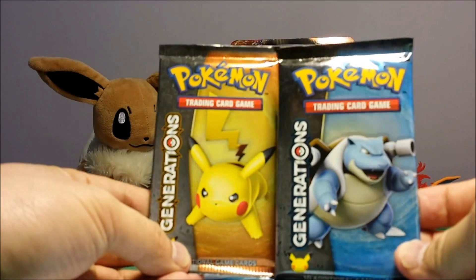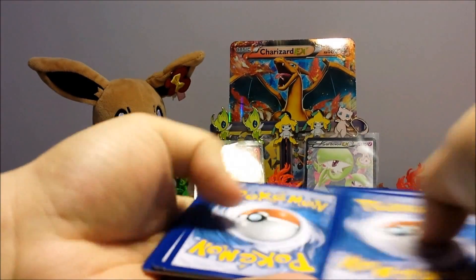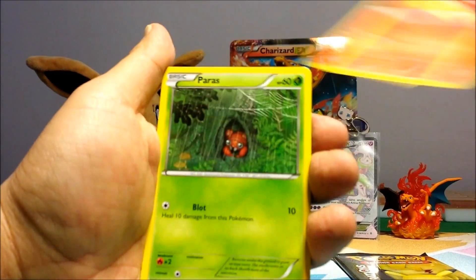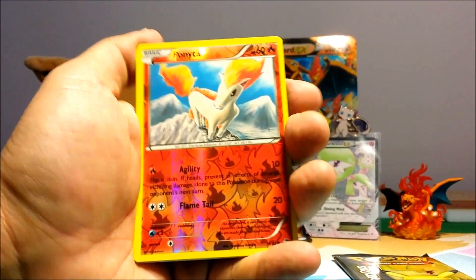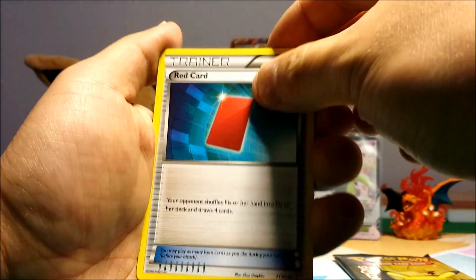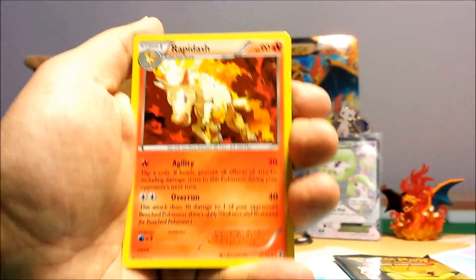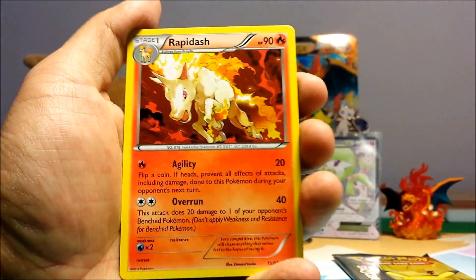Which one do you want to do next? Blastoise, saving Pikachu for last. Let's hope Pikachu gives us a nice thunder. I really want that Articuno or Zapdos. Steel Energy, Magmar, Parasect, Caterpie, Ponyta, reverse hollow, Wobbuffet, Revitalizer, Red Card, and another Wailmer — we have three of these now. And Ponyta Dash — we do not have this, so that's good. We only got one EX so far.